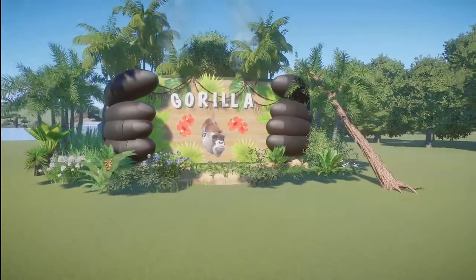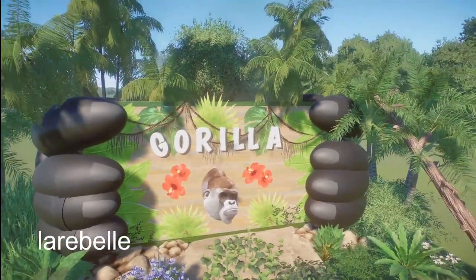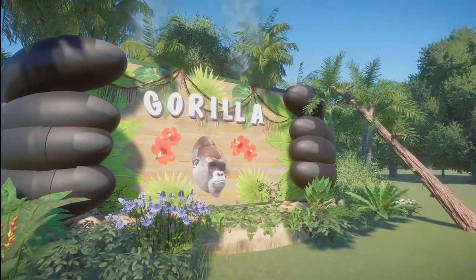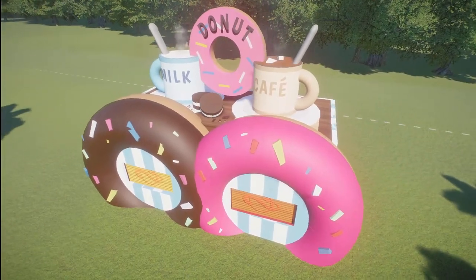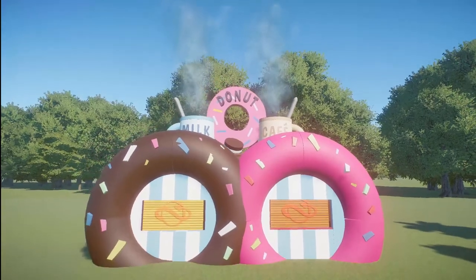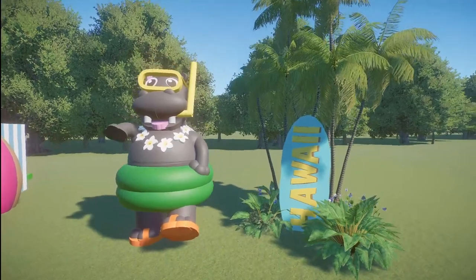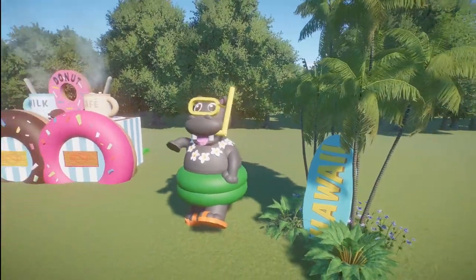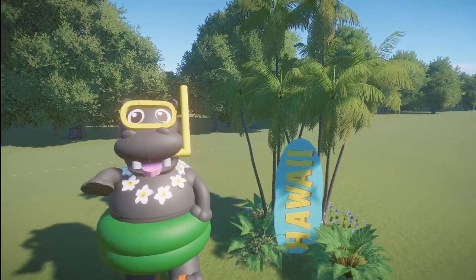We have three pieces here made by Lara Bell. This first one is called Gorilla Sign — you can bring this into your zoo for right around $3,500. Then we have Coffee/Cafe and Donut Shop for right around $6,000. And last but not least, we have Hippo Surfer Beach Decoration for right around $1,300. You've come up with some of the best ideas, Lara Bell. Thank you so much for bringing all three of these pieces to the Steam Workshop page.